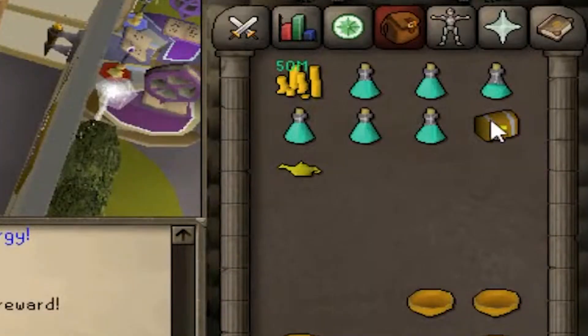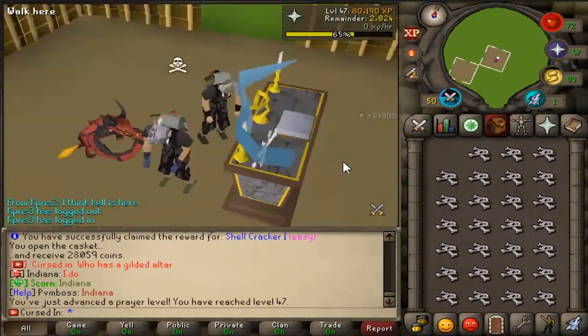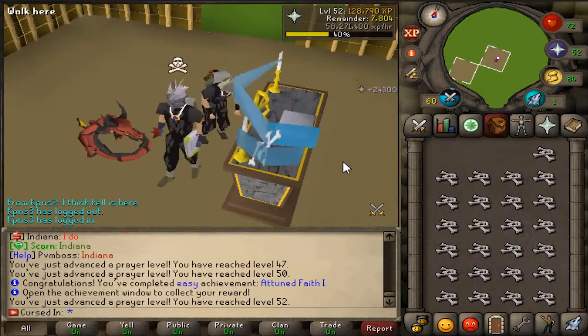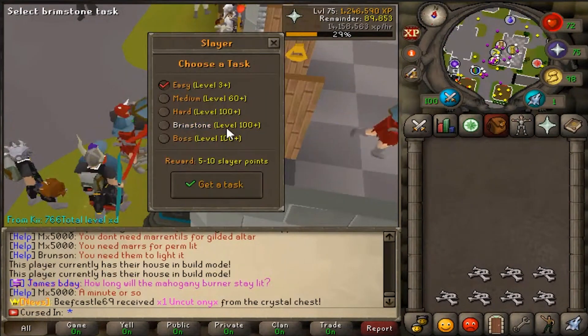We claimed all achievements. We have 100 Dragon Bones — who has a gilded altar? We're about to get so much Prayer XP. 47 Prayer... 50 Prayer... Why did we waste time burying chicken bones? Two in faith, one completed. First easy task done.